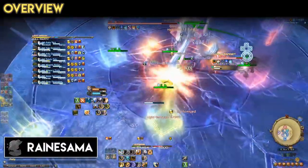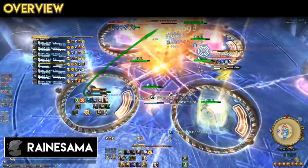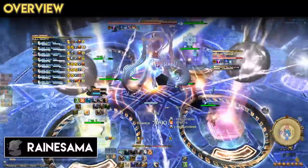In this video, I'll be going over the Ayatori strat for Light Rampant in Savage. This strategy is not very difficult to learn and execute, and allows for more uptime than some more popular strategies.